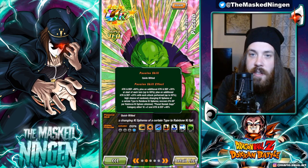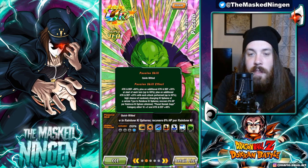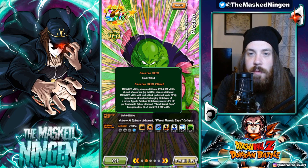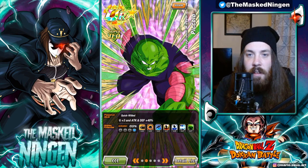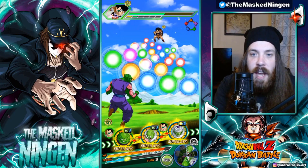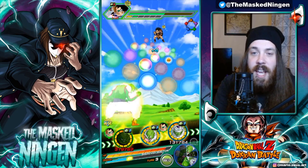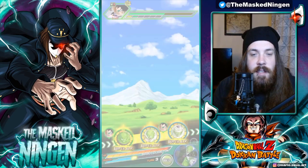We've already attacked once and we'll get one attack this turn. I gave him nine additional and the three dodge. He has a high chance to randomly change key spheres of a certain type to rainbow and recovers 6% HP per rainbow key sphere obtained. He's giving Namek Saga allies three key and 40% attack and defense, which obviously includes himself. So he's going to work really really well alongside Nail, because Nail when there's a Piccolo on the team is really really good.